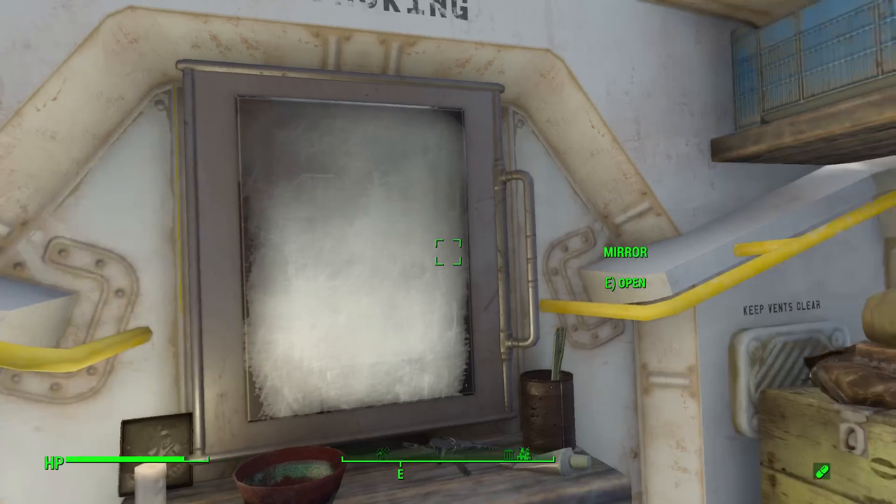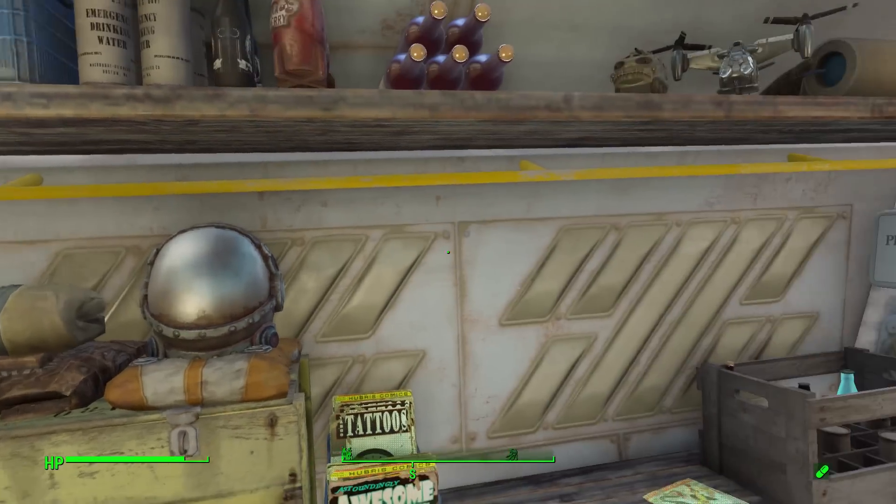On the right hand side of the APC we have a wooden crate - again a storage container. Sadly we cannot grab the armor up top or the decorative items, but it's nice to have some decoration. We also have a comics bin, a comic we can't grab, a beer crate full of beer we can't grab sadly, an empty footlocker, and finally an emergency pharmaceutical kit which is another storage container.